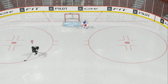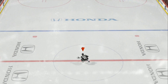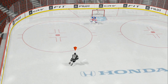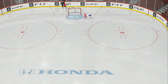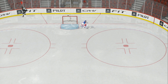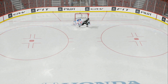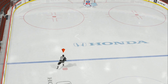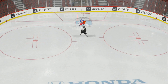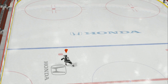Now that EA implemented their new backhands, it literally looks so nice, but it's so easy to score a backhand goal now. So backhand, forehand, backhand — it literally took me about a minute to find this goal. I was like, let me see if this works, and then it works even better than it used to. Here we go once again — backhand, forehand, backhand, top right — works every time if you do it right.